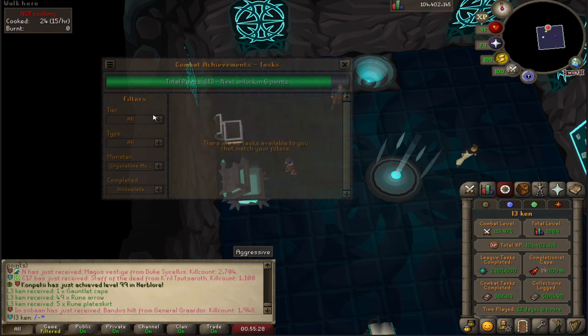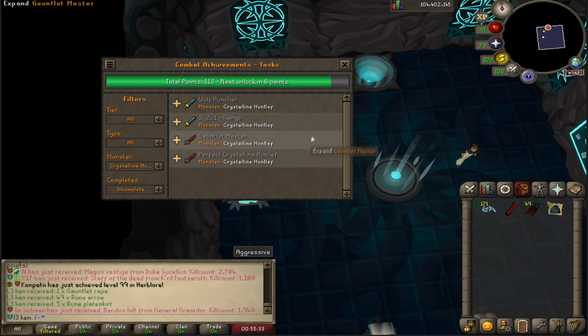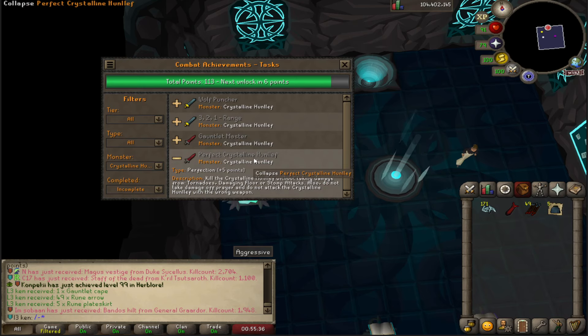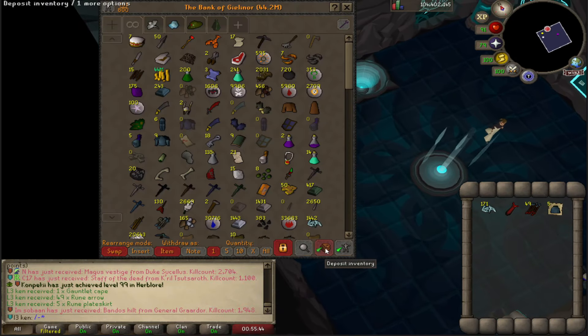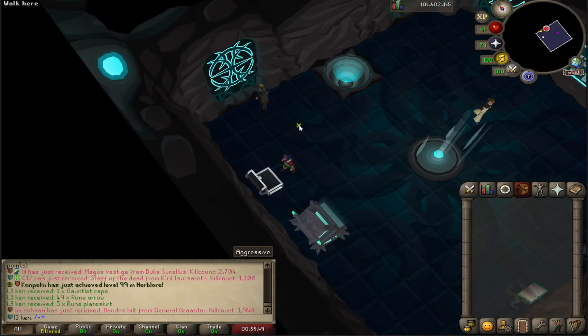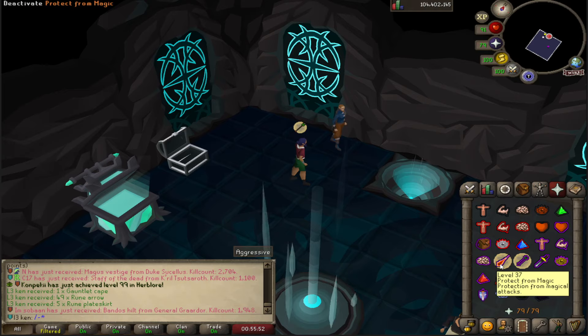There's a very good chance I don't do all the tasks — I still don't have 3-2-1 range, let alone Gauntlet Master. There's a certain amount of ping that makes prayer switches a little awkward, I've ascertained from talking in the Discord.